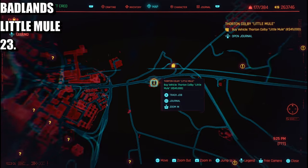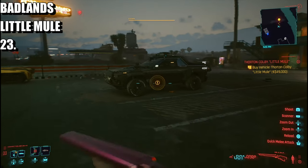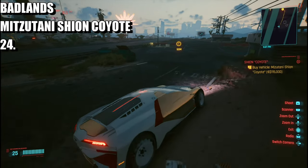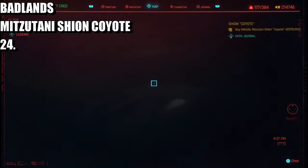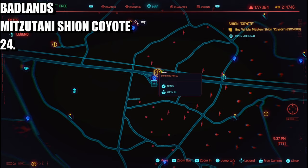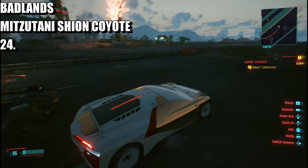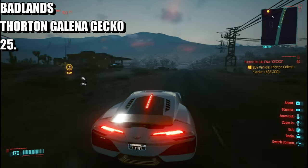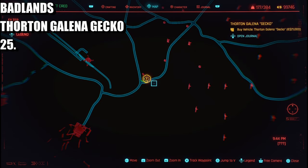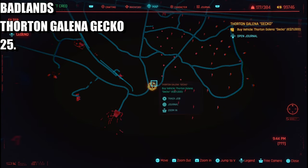Now we are in the Badlands. The first one is going to be at the Sunset Motel — out here, you all know what it is. This one's going to be 49 grand and it's just in the car park. The next one is going to be the Coyote, also in the Badlands, a bit further down at the Sunshine Motel. The next one after that is by the petrol station, also in the Badlands, just a bit further down from the Sunshine Motel.